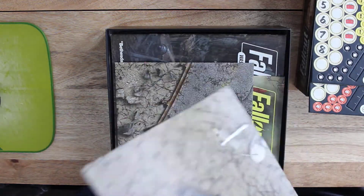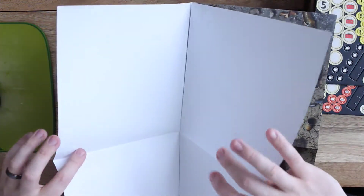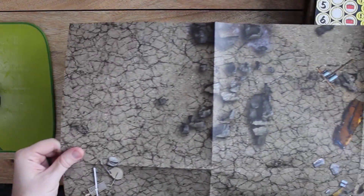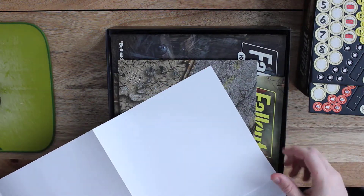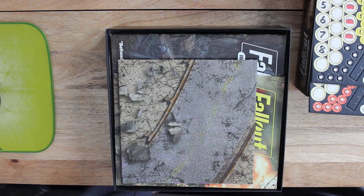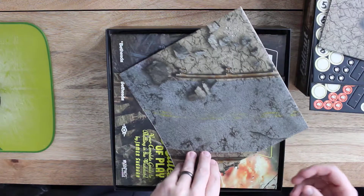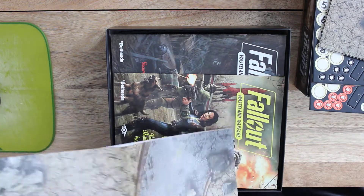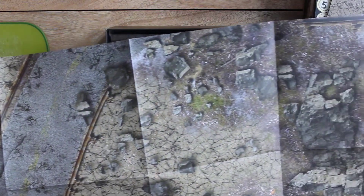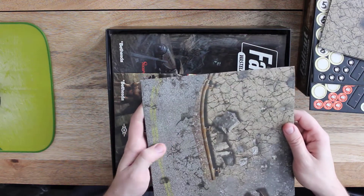We've got the maps — the playmats. These are actually bigger than I expected. It is paper but it doesn't feel cheap. It feels like a decent quality paper, pretty heavy. There's another one with road, rubble, and all that fun stuff. The quality of the print is actually pretty good too, though it is digital so it looks a little digital.